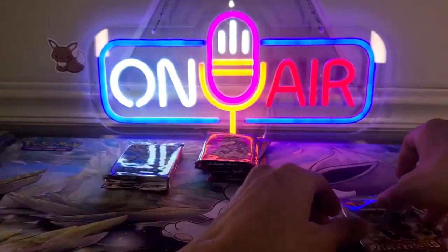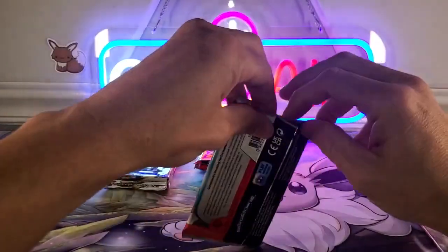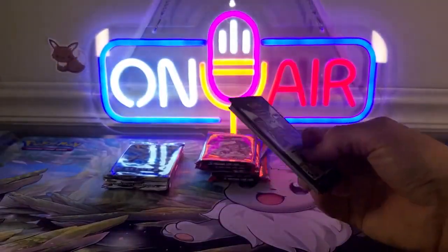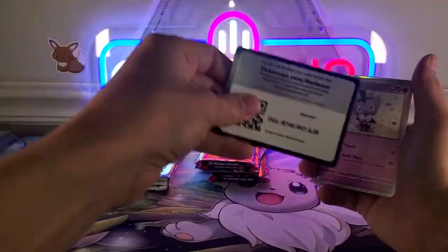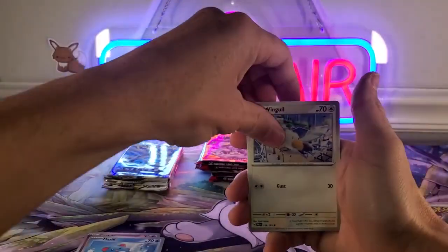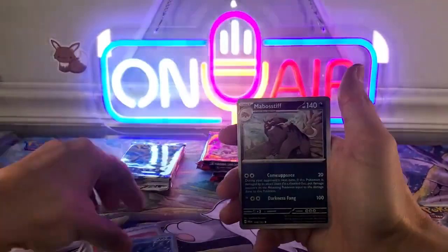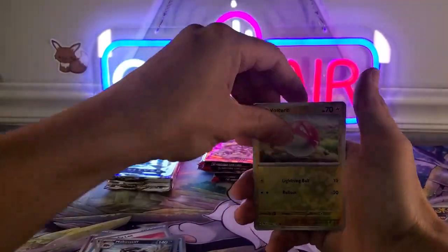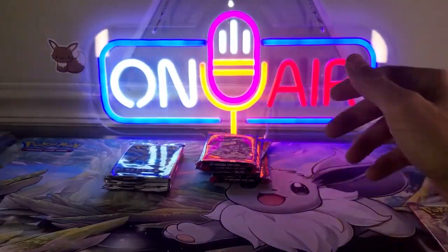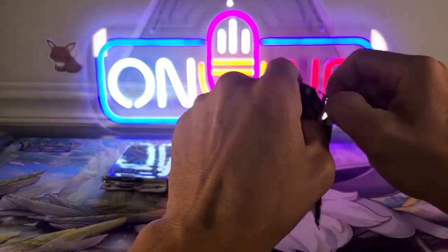It's kind of empty so far, off to our third pack of Paldea Evolved. I did watch Opossum Bud's video - you have to go through two chests to find an ultra rare or better, so it doesn't look like it's guaranteed all the time. Tinkatuff and Boss's Orders. Last pack of Paldea Evolved, then I'll head over to Scarlet and Violet Base.